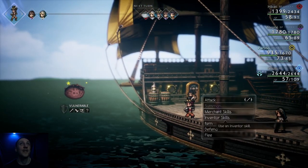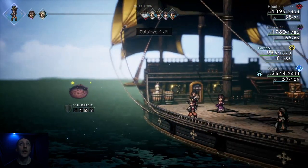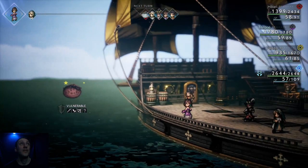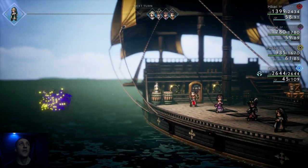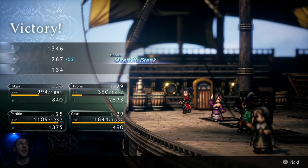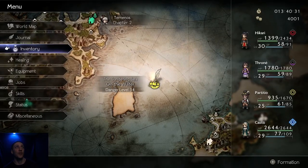Yeah, that's what I did - totally good. A lot of experience from that fight too. What's in the chest? Fortune Wand! Okay, awesome - it's an actual weapon.